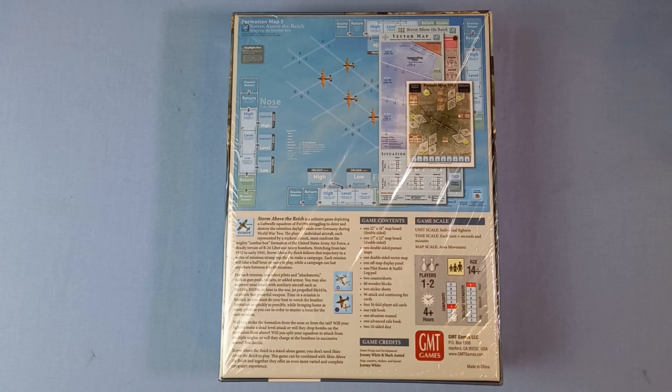As you can see, the game contents: one 22 by 34 inch map board, double-sided; one 17 by 22 inch map board, also double-sided; two double-sided pursuit maps; one double-sided vector map; one off-map display panel; one pilot roster and staffel log pad; two counter sheets; 60 wooden blocks; two sticker sheets; 96 attack and continuing fire cards; four bifold player aid cards; one rulebook; one situation manual; one advanced rulebook; and two ten-sided dice.